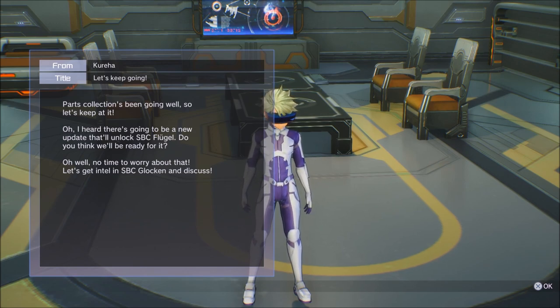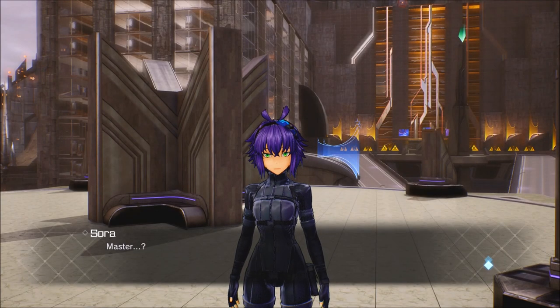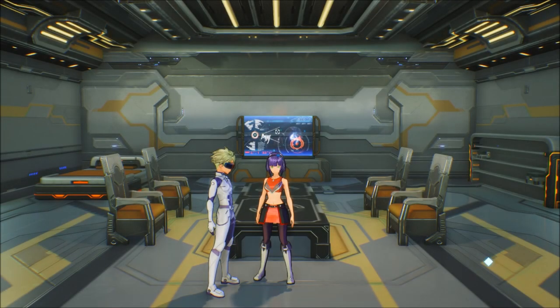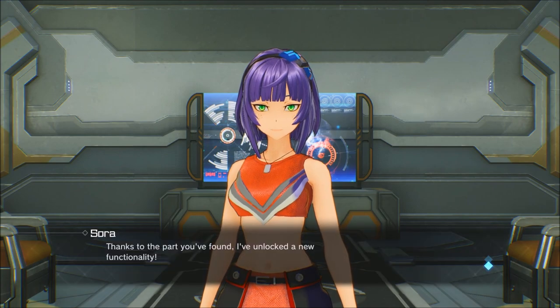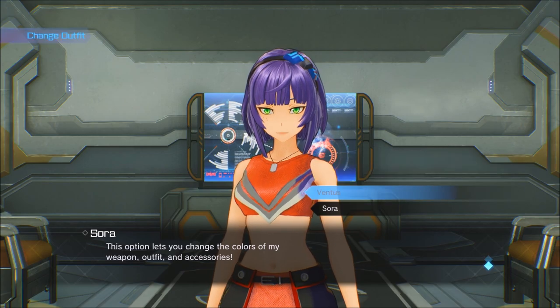The part that sucks about this is that you can't do it back to back, and I hope they fix this. You change something — like you put your costume on, put your weapons on, set up your build — and when you talk to her she's gonna ask what you want to do. You're gonna choose 'Change Outfit,' change everything you want, and then you're gonna have to save it by pressing Options. Not circle or X — press Options, because if you're on PlayStation... I don't know what it is for Xbox or PC, but save your thing.